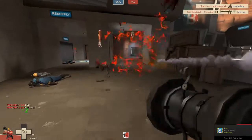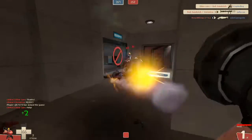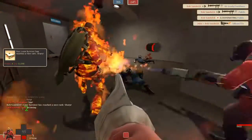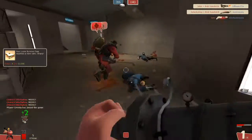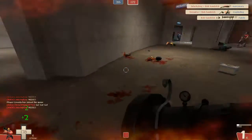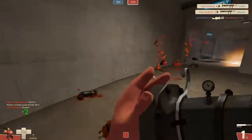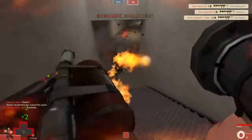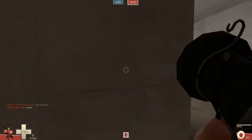An alternative secondary — the one I prefer anyway — is the Righteous Bison. It really makes up for the lack of long-range ability of the Beggar's Bazooka. I'm about to pull out the Concher — you're about to see how useful it can be; I'm dying and I'm just going to heal myself by dealing damage to the other team. The Righteous Bison has solid damage from mid to long range and is a great go-to secondary, since the shotgun won't help you there.